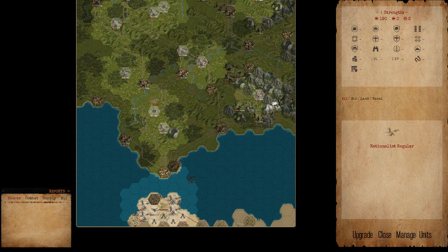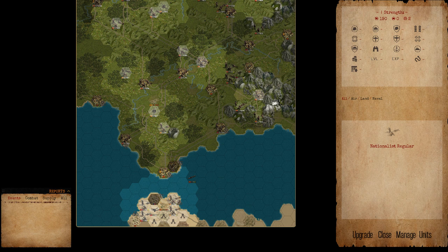For starters, let's look at the deploy units screen. You have one unit that you can deploy here. You can see your money, the number of core slots available to deploy, and the number of HQ slots. Core units are just German units and they carry over from scenario to scenario with you. HQ units are left on the map once you finish.